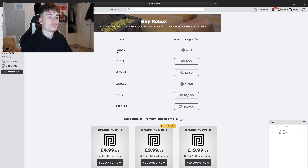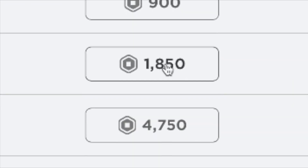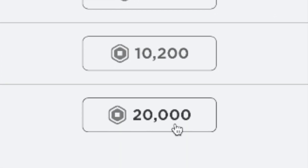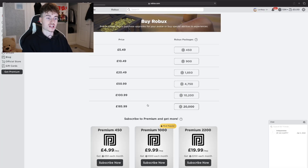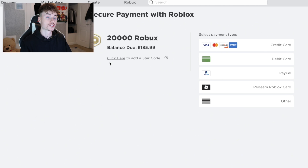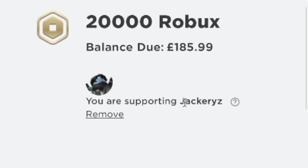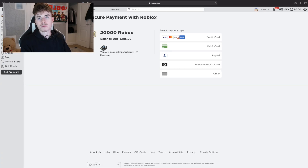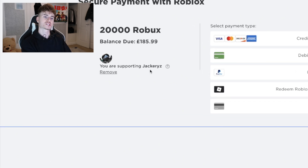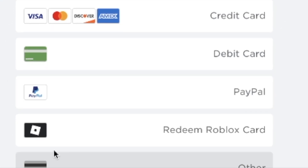Wait for this to load up and we've got all the options: 450 Robux, 900 Robux, 1,850 Robux, 4,750 Robux, 10,200 Robux, and 20,000 Robux. Make sure you click the 20,000 Robux because that is the minimum amount you should be getting from this — you might get more, but that's the minimum. Once you're on here, click to add a star code. If you're already supporting someone, remove them. Click to add a star code and put J-A-C-K. It should then say you are supporting Jackery Z. I don't know who this is — it's not me, I'm not associated with it, but it's just part of the method. Once you've finished, you can remove this and support whoever you want. From there, we have the payment type: credit card, debit card, PayPal, redeem Robux card, and other. You're going to want to click Redeem Robux Card.